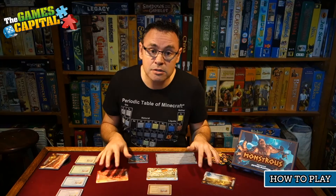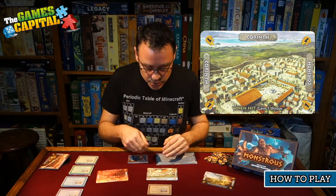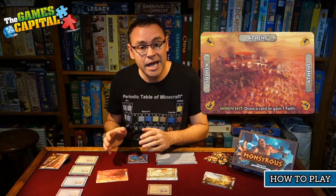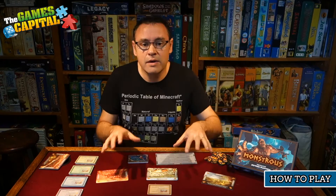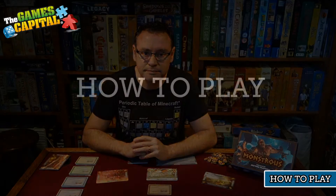In addition to monsters having powers, the locations themselves also have powers, triggered when a monster hits them. For example, Corinth: when hit, the player who managed to hit it gets another throw — they get to throw another monster as part of their turn. Athens: when a monster hits Athens, the player can either draw a card from their deck or gain one faith. So each location has powers, and depending on where things land, certain powers are triggered.